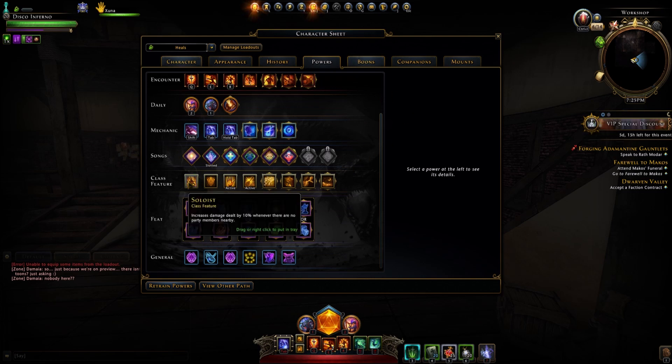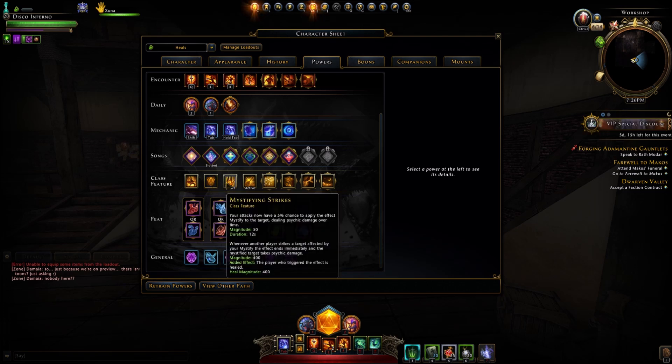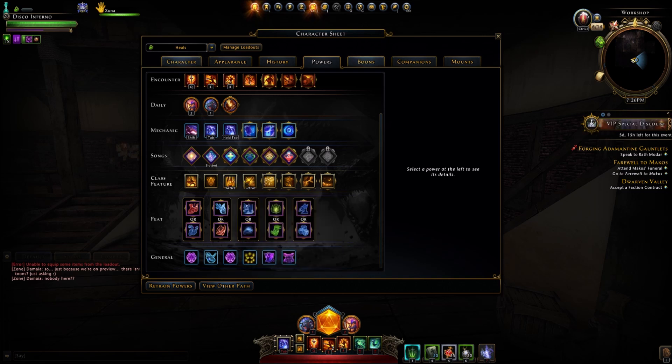Let's look at the class features. Soloist is on the DPS side as well — when playing by yourself, it's 10% DPS. Same with Song Ward — whenever you are in performance mode you absorb 50% of damage. Mystifying Strikes is also on the DPS side: your attacks have a 5% chance to apply Mystify to the target dealing psychic damage over time — 50 magnitude initially, and when someone else hits that mob it's 400. It's a very overpowered class feature. Zandru is also on the DPS side: whenever you play a song in combat, your damage and healing are increased by 5%.